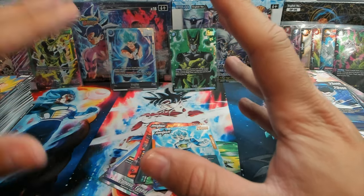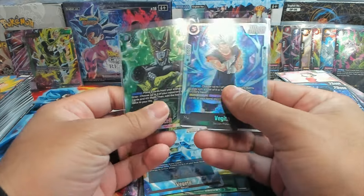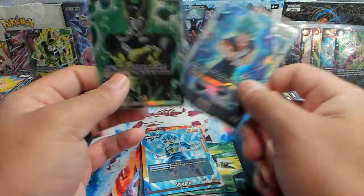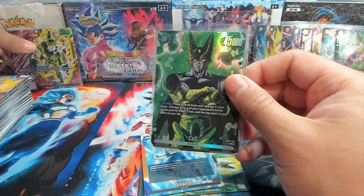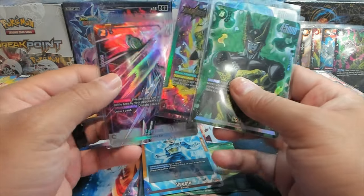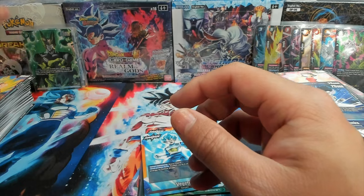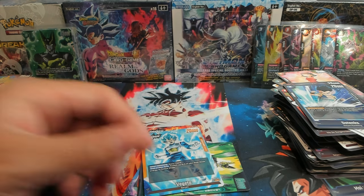Appreciate you all for sticking around and hopefully you enjoyed watching me open up some shiny cardboard. The Cell luck is crazy — I should be playing green. We got the Vegeto SCR, first secret rare in Fusion World or Masters in forever. Then we have the alt art SR Cell, the alt leader Cell from the box no one will ever see, and the alt Zamasu. These two boxes have been fantastic — really great cards for my deck. Thank you all, I hope you're enjoying yourselves, have a great rest of your day, and I'll catch you in the next one!